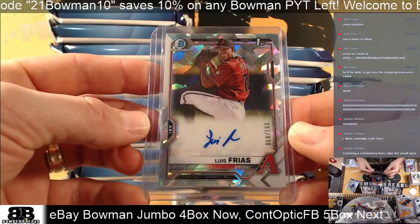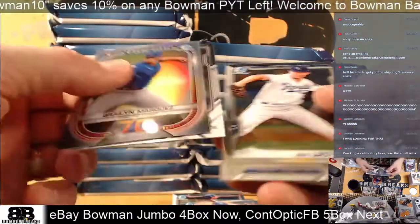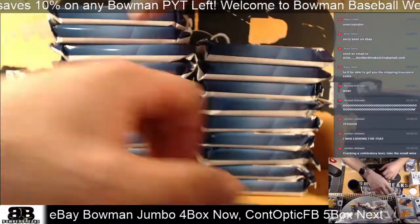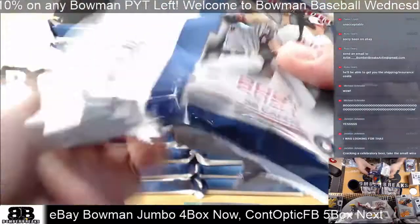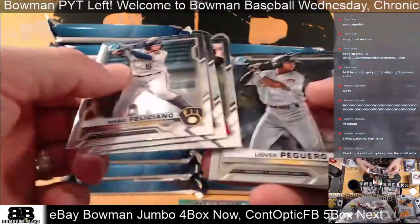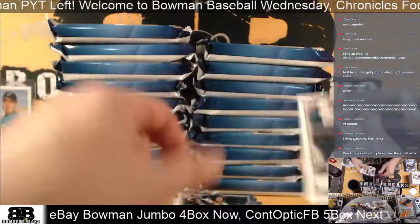He is the number 9 prospect in the Diamondbacks organization. Bradley LaMarquez, Veen, Lacey, Valet, Bishop, and Foskew. Orioles: Craterol, Luciana, Carol, Jarvis, McGuero, and Kowar. There's the Martin paper.